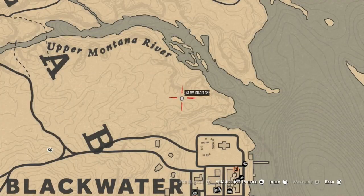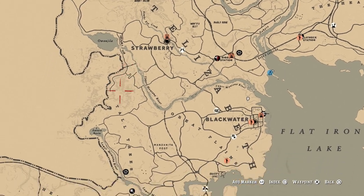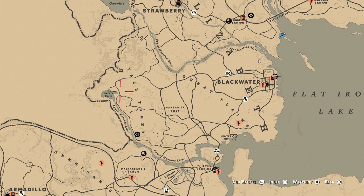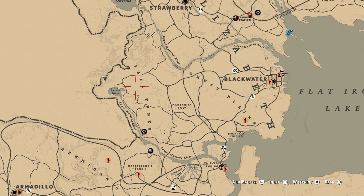The areas where you can find Timberwolves on the map are just a few select places. The first place is Tall Trees — right between the Aurora Basin and the two L's in Tall. You can find a decent Timberwolf spawn right here in this area.